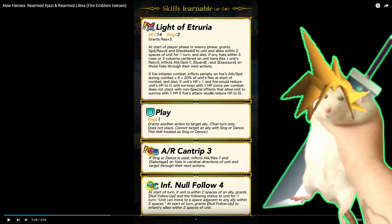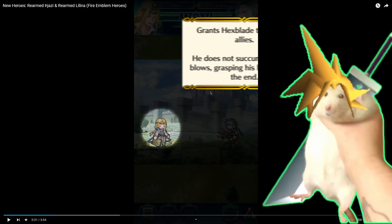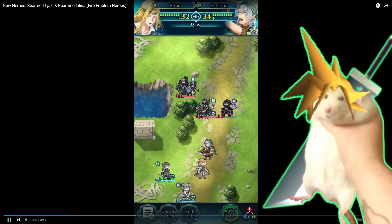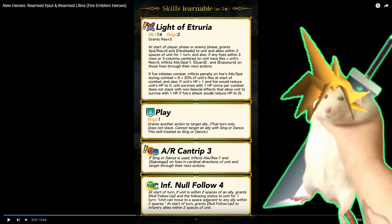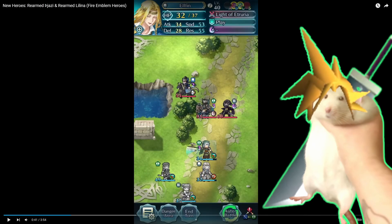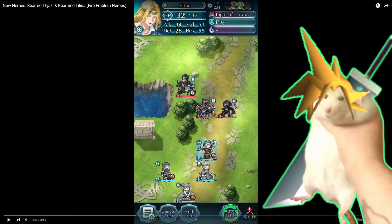Attack res cantrip is cool. Sabotage is really good. Wait — why did I say he's a cleric? I saw colorless range and thought it was a healer. This guy's a dancer! I completely missed that. So this guy's a dancer with hexblade and ploy-adjacent support, that is extremely fast and has infantry null follow-up and miracle. Look how much speed he has — 53. Assuming plus six from the weapon, that's like 46–47 speed on a dancer that has null follow-up and all this stuff. Really, really cool.